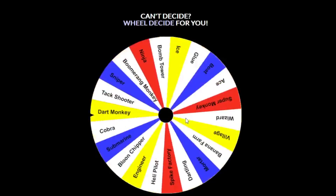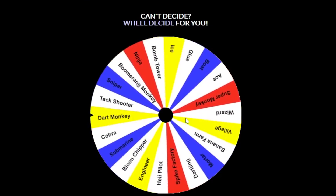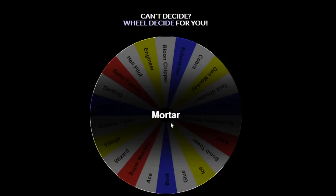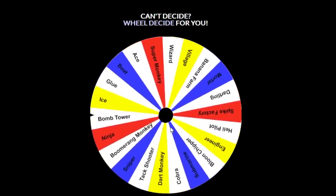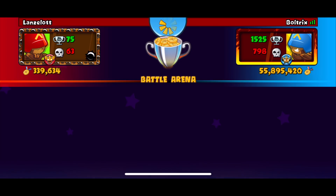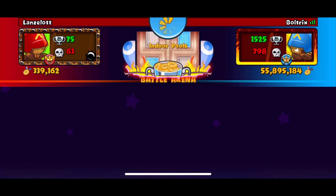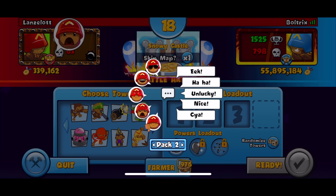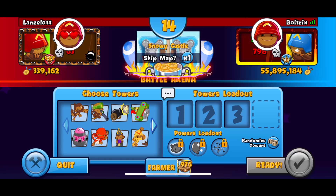That last strategy was pretty good. We spin three more times. First: Dart Monkey again. Second: Mortar - we were so close to Banana Farm. Third: Ninja. So Dart, Mortar, Ninja - I like this! Our next opponent is Zalotte with 75 wins, 63 losses, and 300,000 medallions - he's pretty experienced and not ranked badly on the leaderboards. The map is Snowy Castle and he gives us the shocked face.